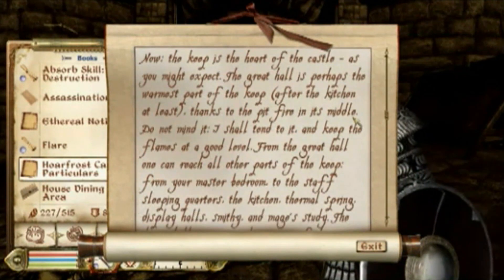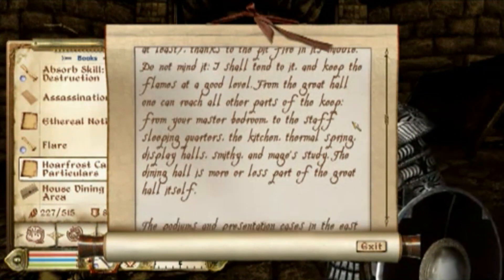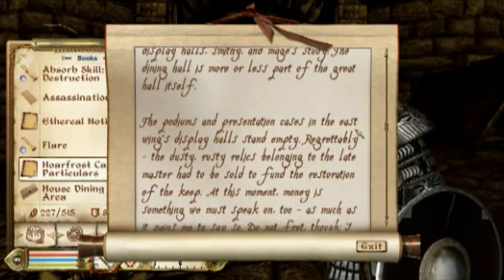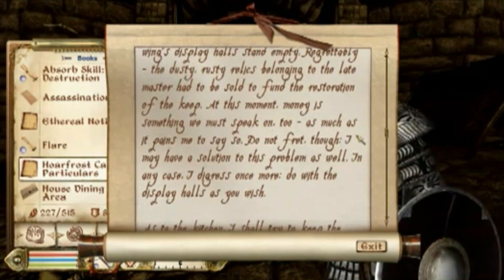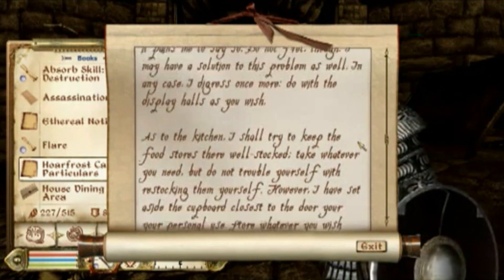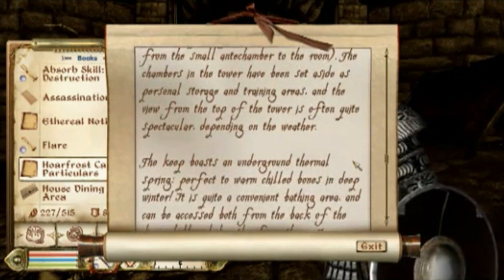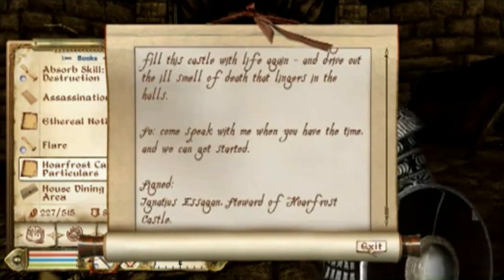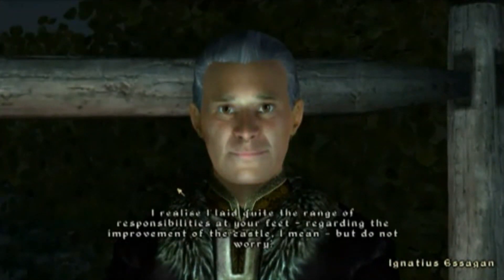The keep is the heart. Thanks to the pit fire — he will tend to it and keep the flames at a good level. From the great hall one could reach the other parts of the castle. We need to fund the restoration... oh my god, I could have paid for that. There's a covered master bedroom. Okay, there are a lot of things. Basically he says we need to hire some people.